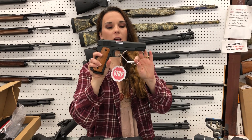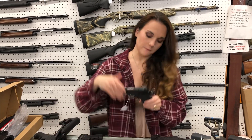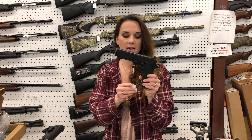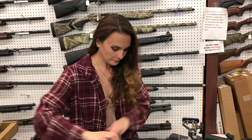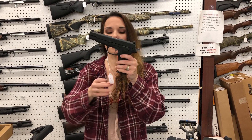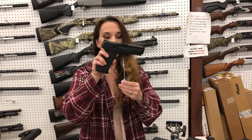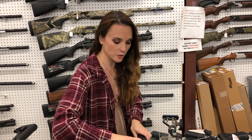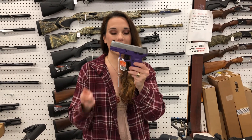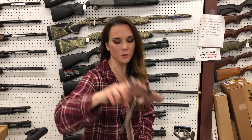Rock Island 1911 A1 FS in .45, $400. Springfield Prodigy 5-inch — this one does come with the Hex Dragonfly optic in the box, she's $1,315. FN High Powers are back in stock. All black is going to put you at $1,100, I've also got those in Dark Earth. Smith & Wesson M&P 2.0s are back in stock in 9mm as well, they are going to start you at $485. Taurus G2S single stack in 9mm in the purple stainless, $245. Glock 48 in the rose gold — that gun is beautiful.